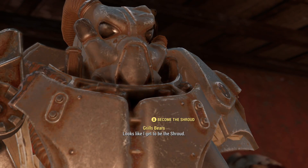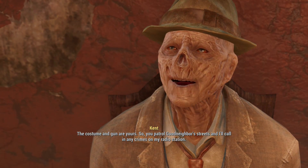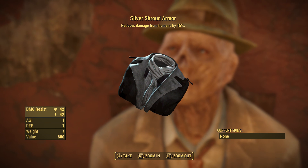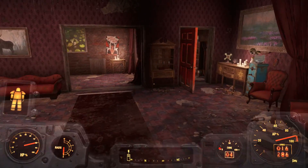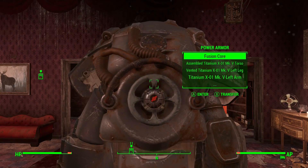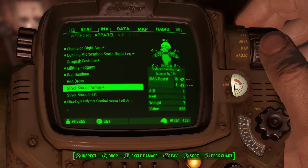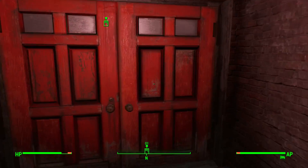Looks like I get to be the Shroud. So you patrol Goodneighbor's streets and I'll call in any crimes on my radio station. This armor is okay - full set, 42/42 and the assassin effect on it, plus one Endurance and plus one Perception are fine too. I'm going to start off by leaving my armor here, because we're going to be doing a lot of running around and I don't really want to be using up my fusion cores doing that. We'll pick up the armor when we head down south. We'll do all of this in the Silver Shroud armor, just the Silver Shroud armor - everything else I'm keeping as mine.